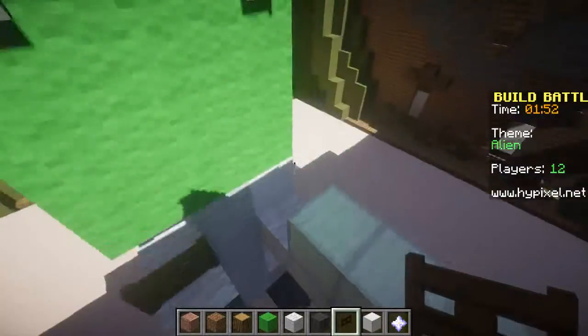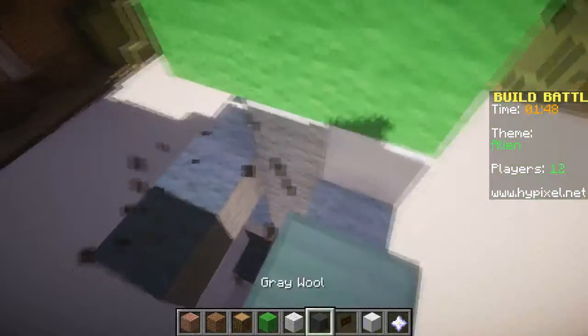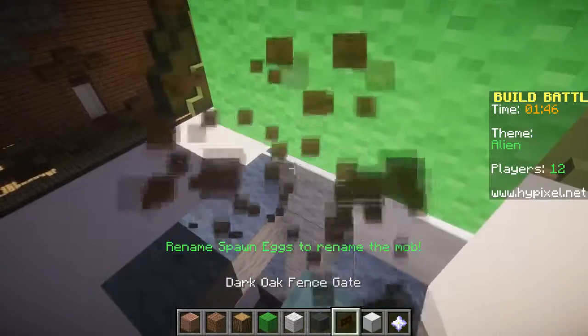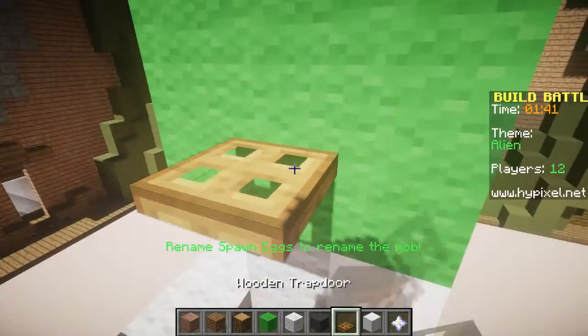We'll stick a dark oak fence for a... I'm drunk. We'll stick a dark oak fence — he doesn't go against the thing. What can we make for his mouth? Let's make a little trapdoor mouth.